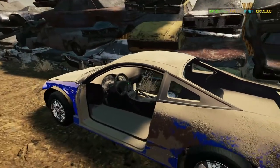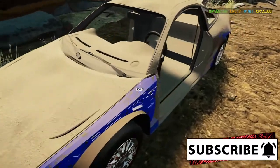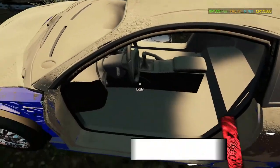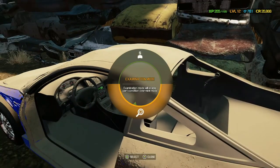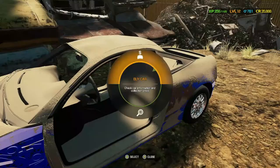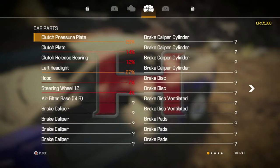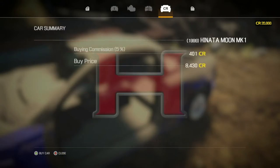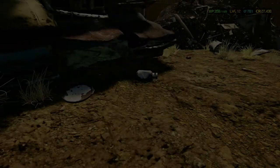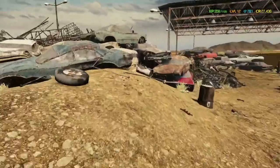Here we found another car — actually looks quite nice, nice and dirty, which means it'll clean up really well inside and out. It needs two seats, but let's check the examination and see how much it is. It's 8,000 credits — I think we could maybe turn a profit on this, so we'll take a chance and buy it and put it in the garage.